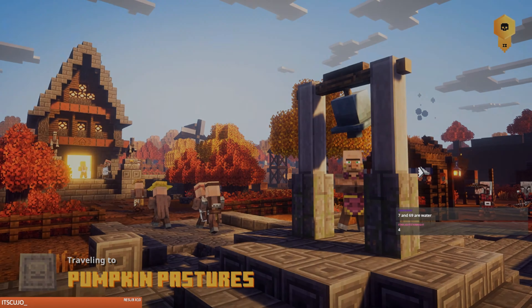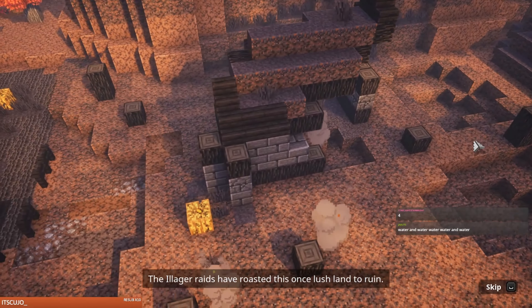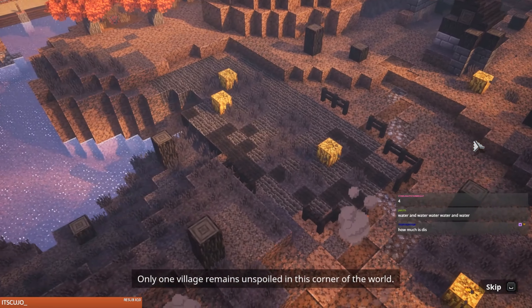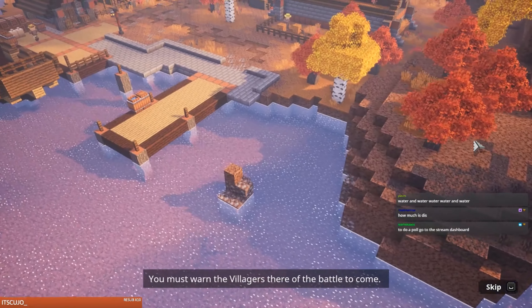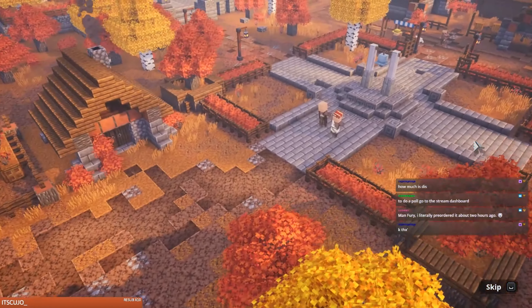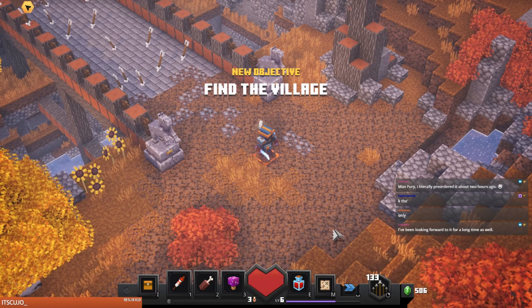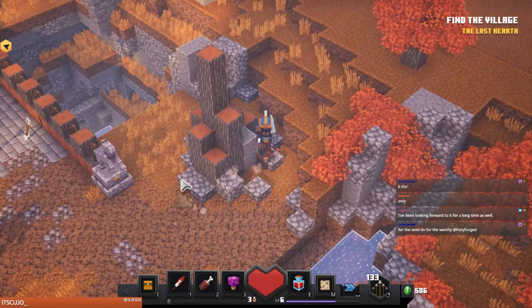Chat raids have roasted this once lush land to ruin. It's 1999, you must warn the villagers there of the battle to come — you are their only hope. These villagers are in trouble if I'm their only hope. I like the whole autumn look.